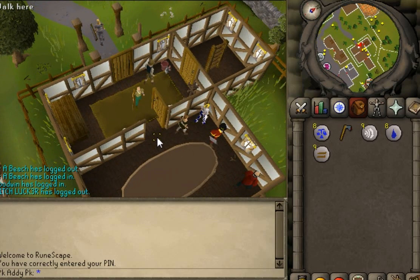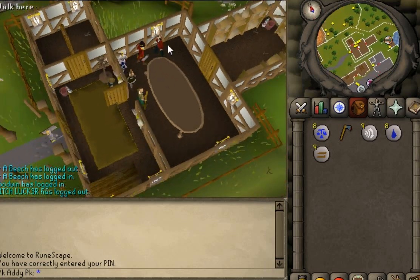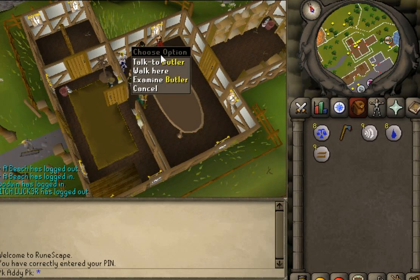So guys, this is a very short little guide on how to do it. Remember you have to bring the payment amount when you first come here, so if you want butler you have to have at least 5k on you to hire him. They want money up front.